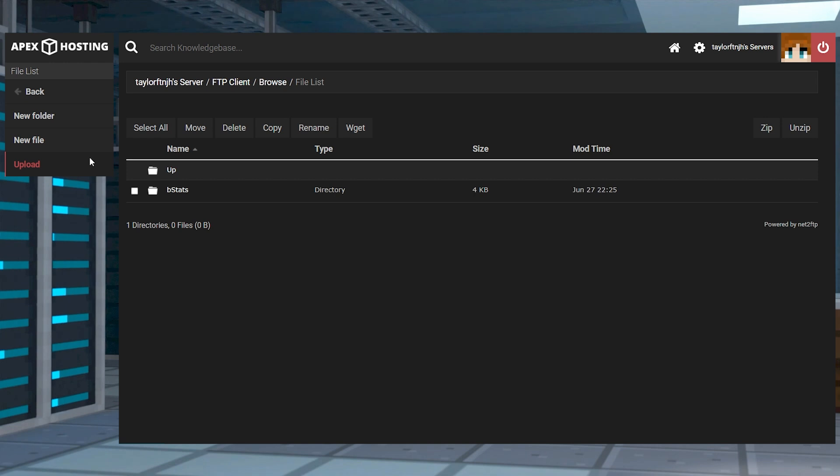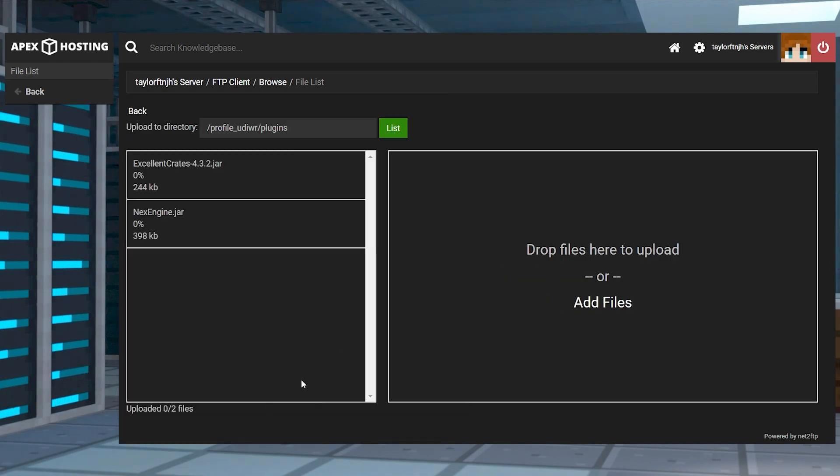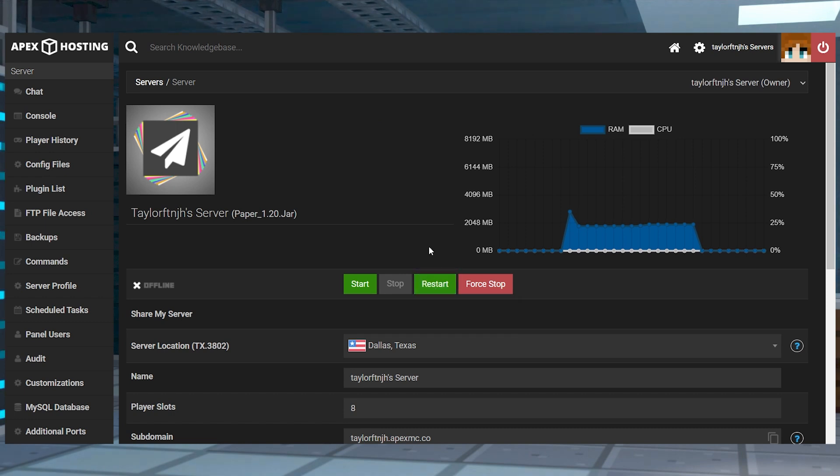Press Upload in the top left, and on the next page, drag and drop the JAR files into the upload area. Once they're 100% done, you can use your server name at the top of the page to return to the main panel where you can restart the server.